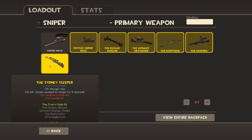Sydney Sleeper does a plus 25% charge rate. And when you hit people with it, it applies Jarate to them for 8 seconds. Jarate makes it so they take mini-crits. It has no random critical hits and no headshots.